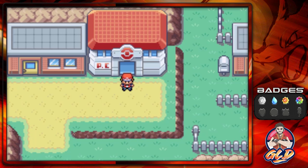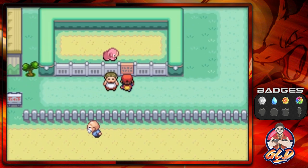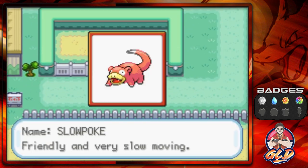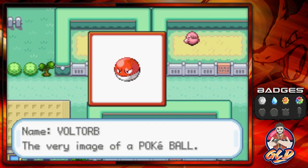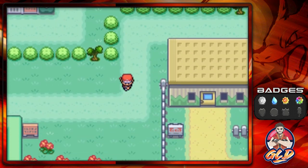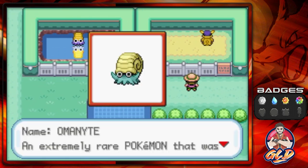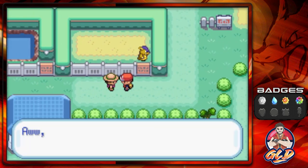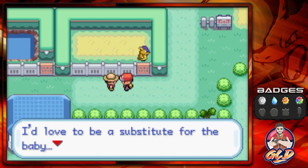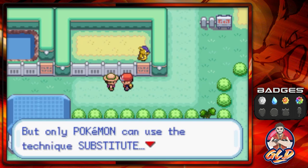The first thing we're going to do is go straight into the Safari Zone, because there is something that needs to be done over there. This place is home to the Safari Zone and it has some Pokémon on display, such as Slowpoke, Chansey, and all that stuff. I'm going to try and capture whatever Pokémon I can, including the rare ones — Lapras, King of the Seas, Omanyte (the fossil you didn't choose), and the much rarer Kangaskhan.